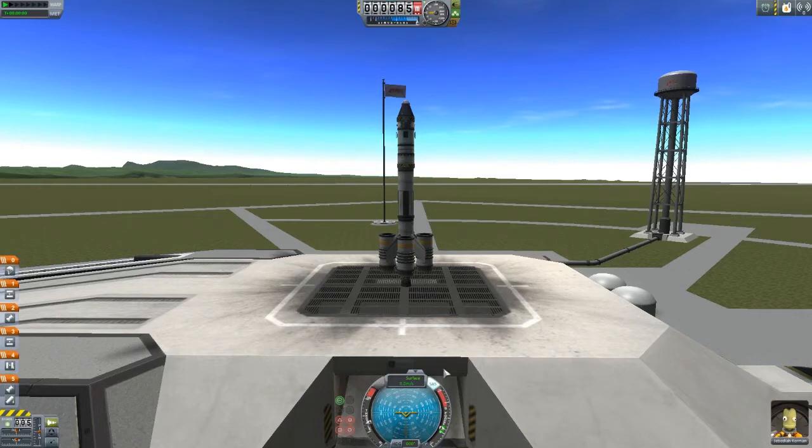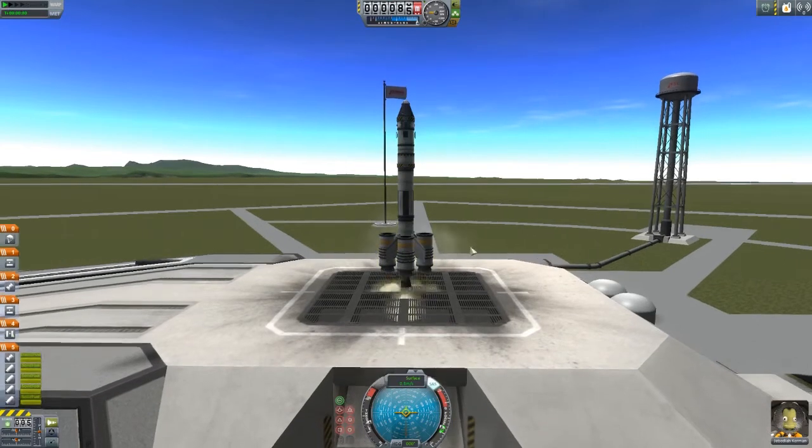I have no idea how far this rocket is going to go, but if you press T, the hot key, you turn on SAS. Very important if you have a pilot or a probe core that'll do that. So let's go ahead and fire the engines.